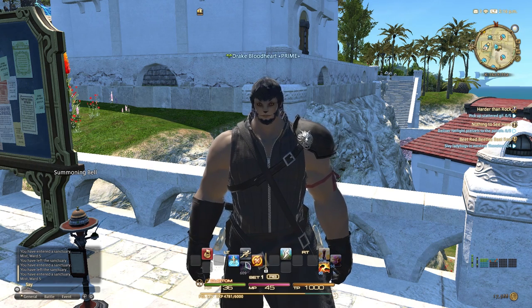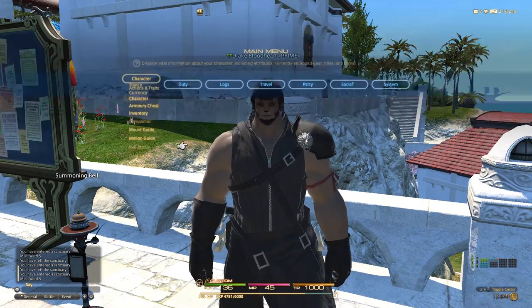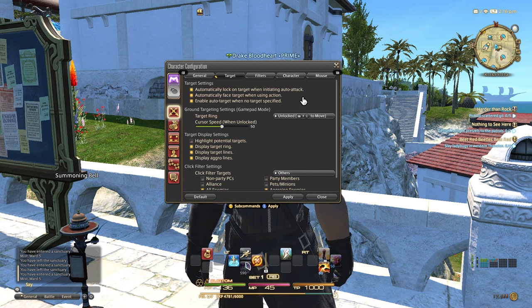There are a lot of targeting options, and I want to go over a couple of them. Go back into System, Character Configuration, and then under Control Settings. You have a target tab, which is going to be real important. You have this option that says 'automatically lock on target when initiating auto attack.' Personally, when I started the game I turned this on and it was very helpful, but then as I moved on and learned, I turned it off.